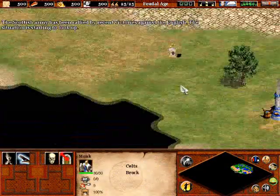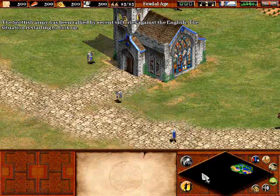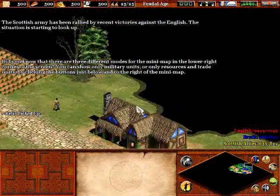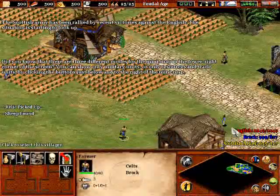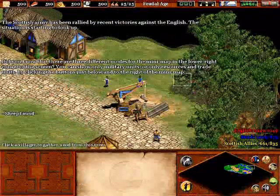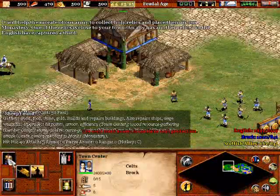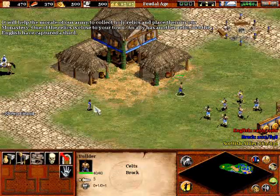All right, we're back in the sixth scenario. What you do is collect three relics. There's a lot of relics going on in that monastery — I don't know how they hold any services with all those relics piled up in there. That would be a lot of gold too. But you've got to capture the three relics. I already captured one, the one right next to your monastery. It's so simple to get that first one.